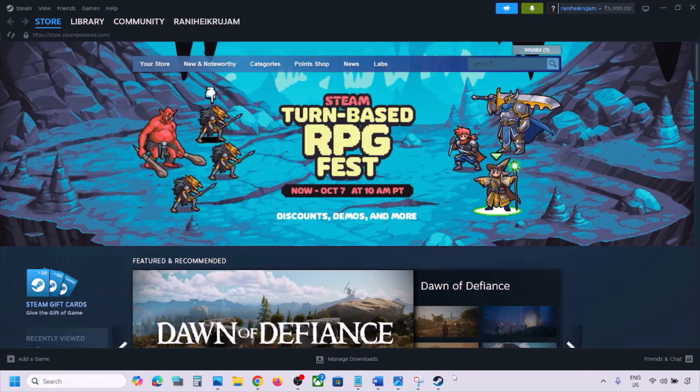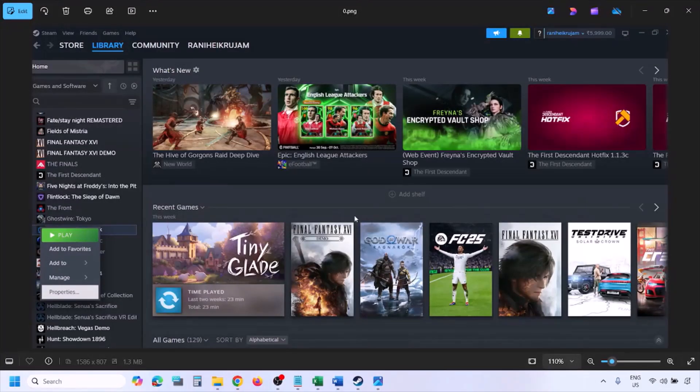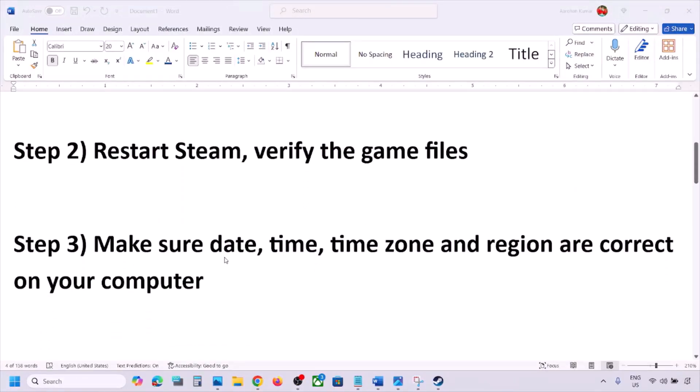Still facing the problem? The next step is to verify the game files — this is important. Go to Steam, click on Library, find the game in the list, right-click on the game, select Properties, go to the Installed Files tab, and click Verify Integrity of Game Files. Once verification is 100% complete, launch the game and check.